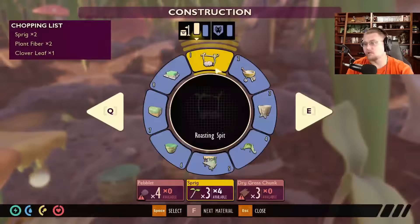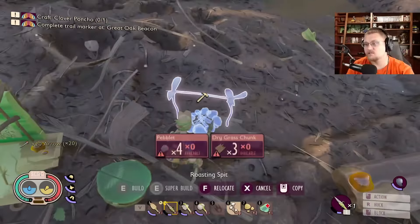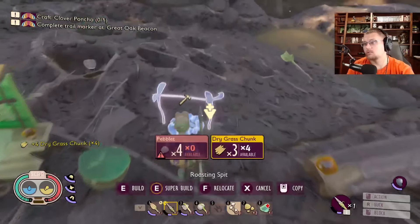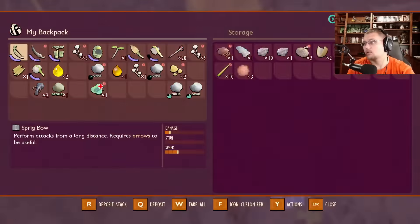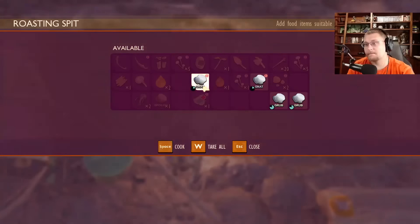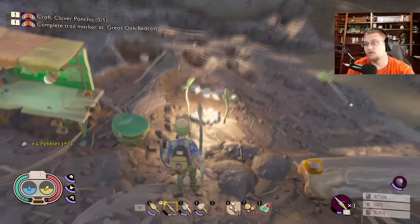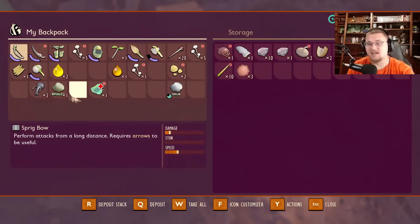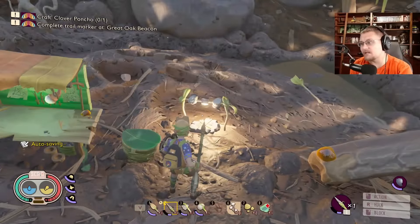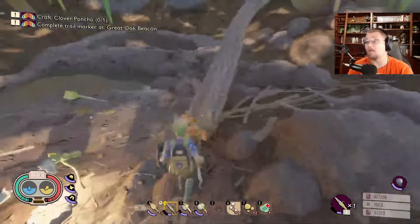I really, really would like to get a roasting spit made. Almost enough pebbles — look at that, it was like it was meant to be. There we go. Now that meat's not spoiling, I can put the spoiled meat in here. Something will probably come and try to eat that and then I won't have it anymore.